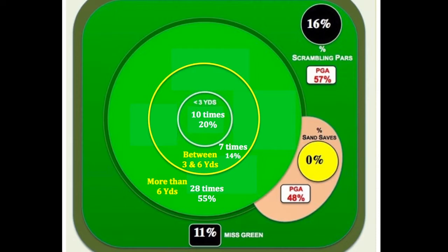They are distributed into 4 zones. 10 times you hit your best chip shot less than 3 yards from the hole — that's inside that white circle. 11% of the time, or 6 times, you hit your worst shot and missed the green. The other 2 zones were between 3 and 6 yards and more than 6 yards.